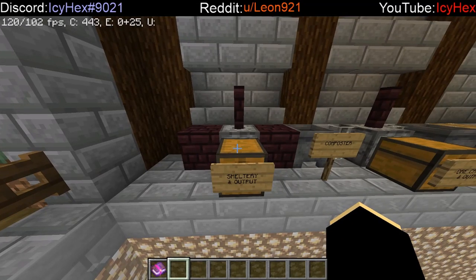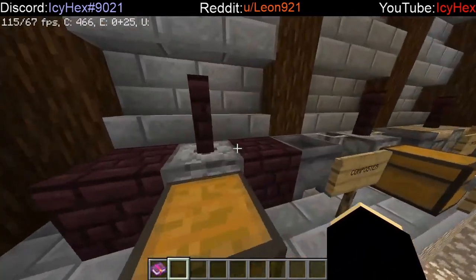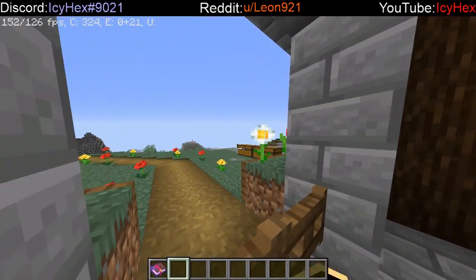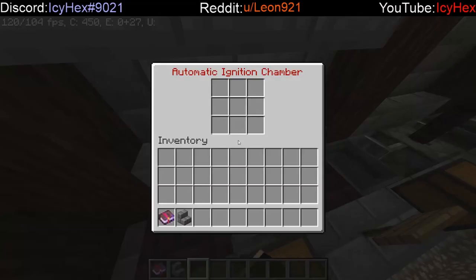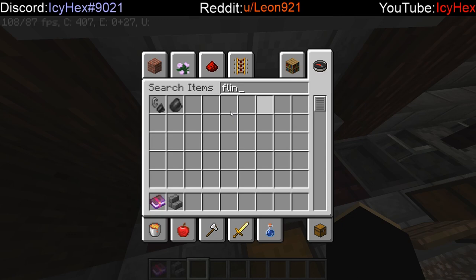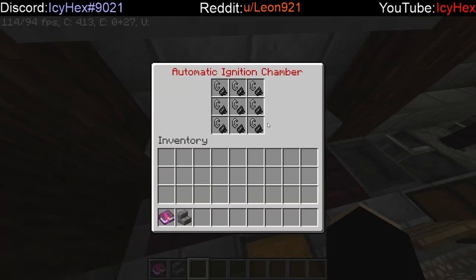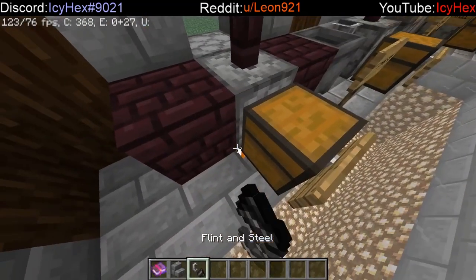The first thing you're probably going to want to make is the smeltery. The smeltery is made with nether bricks, nether brick fence, fire, and your dispenser. However, there is one ingredient not listed in the outdoor chest: this dispenser back here, the automatic ignition chamber. If you fill this entire automatic ignition chamber with flint and steel, this machine will automatically ignite everything that you need.